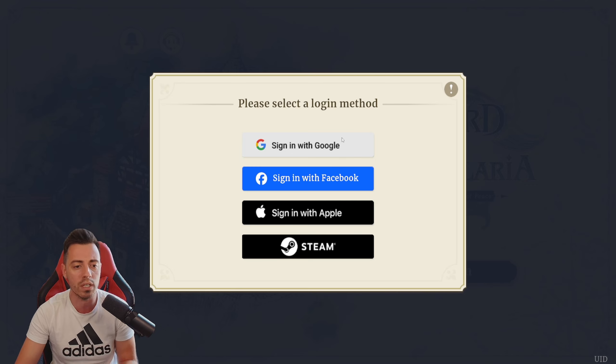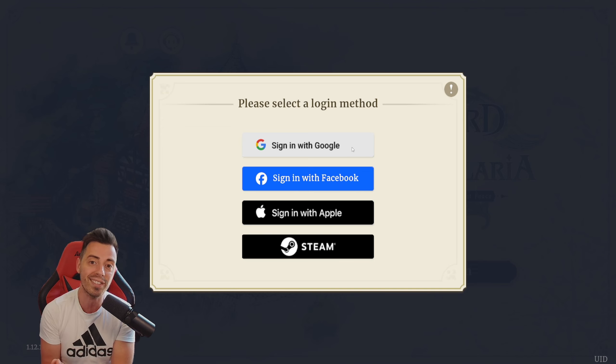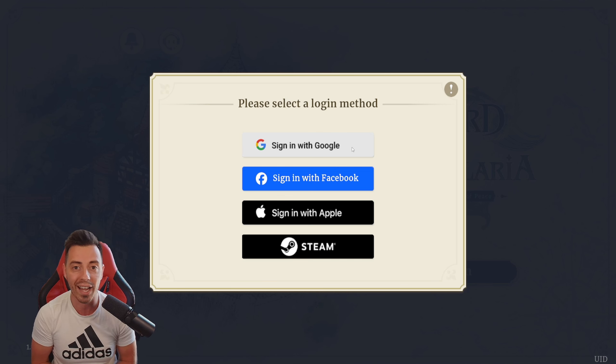For example, if you have a Google account or multiple ones, use your Google emails or Facebook. I had two Google accounts and one Facebook account, and I was able to get what I wanted in three accounts only. So I was really lucky — we're gonna check that right after.